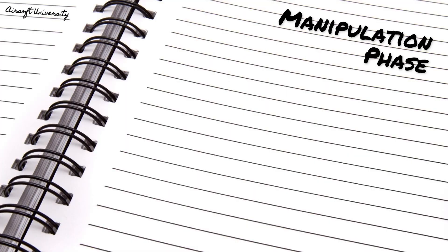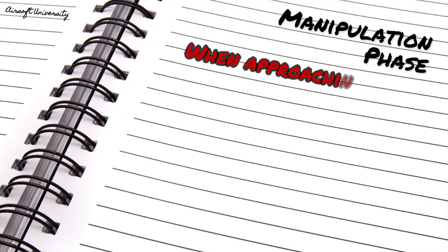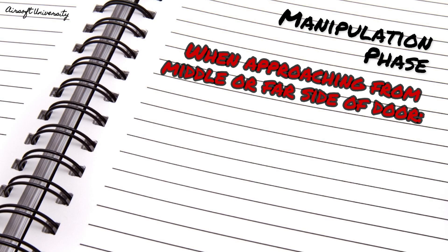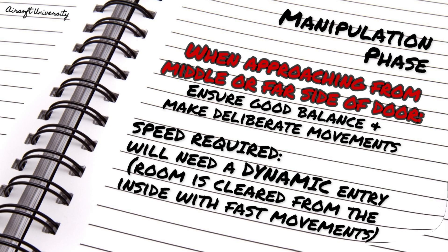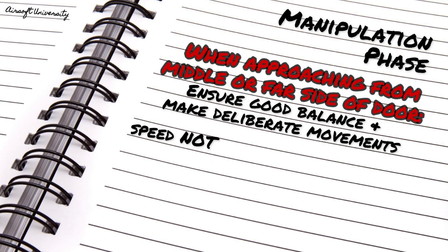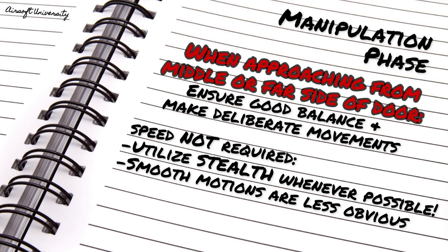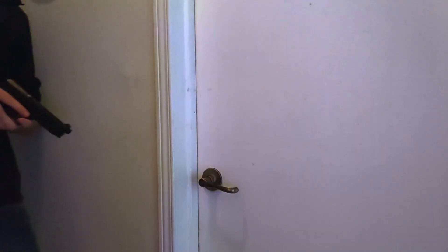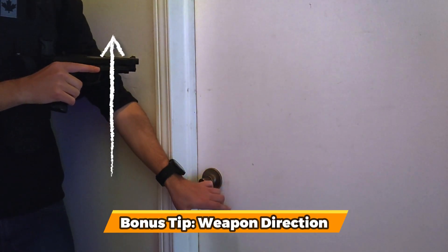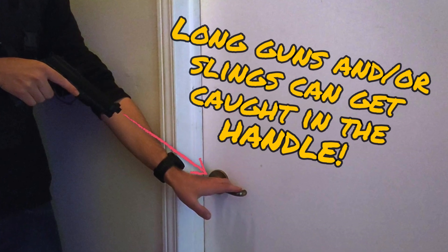The final phase is the manipulation phase — this is when we're actually reaching out to open the door. If you have to do it from either the middle or the far side of the door, make sure you're well balanced and you make your movements with purpose. If time isn't on your side, then you'll likely need to make a dynamic entry and just get into the room as quickly as possible. However, if the situation allows for it, it can be quite preferable to take your time and open the door with a smooth motion. Kicking the door will not only alert everyone in the area, but it could also lead to the door bouncing back and shutting itself again. You also want to make sure you're keeping your weapon pointed up when you reach for a handle, as this will not only stop you from flagging yourself, but also reduce the chance of your rifle or strap getting caught in the handle.